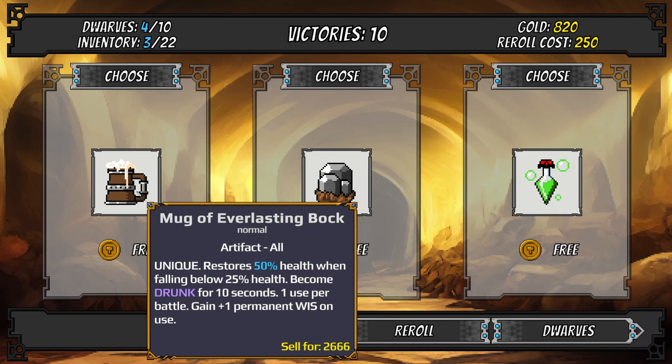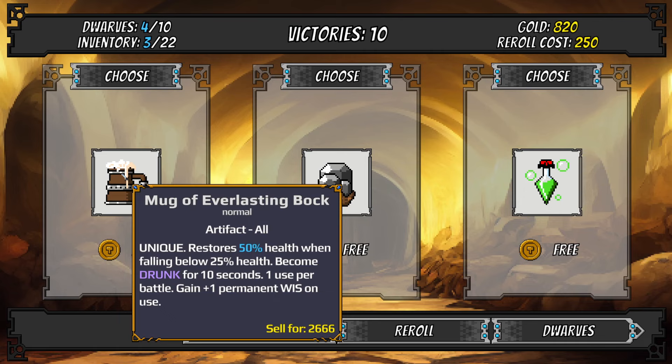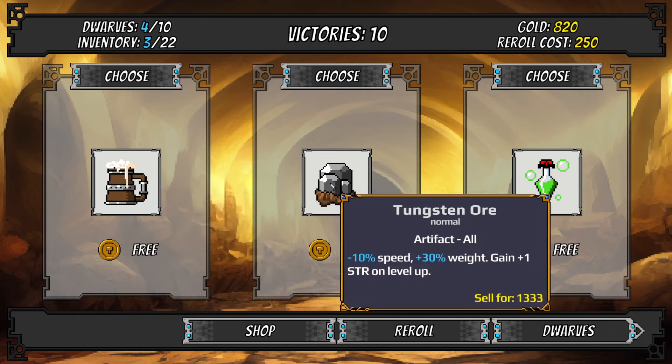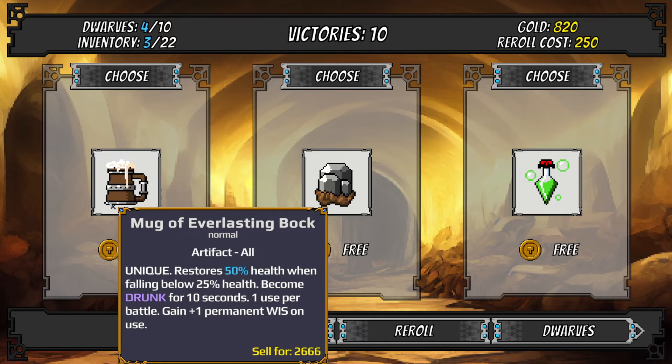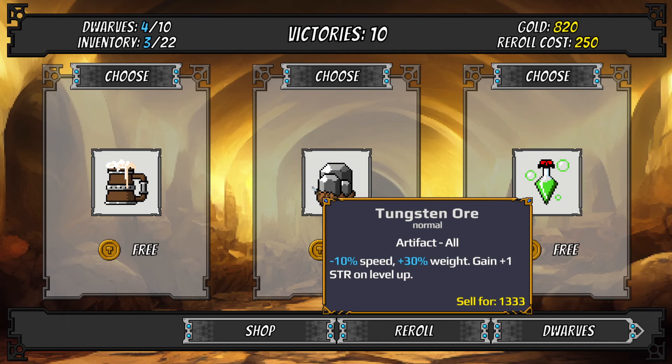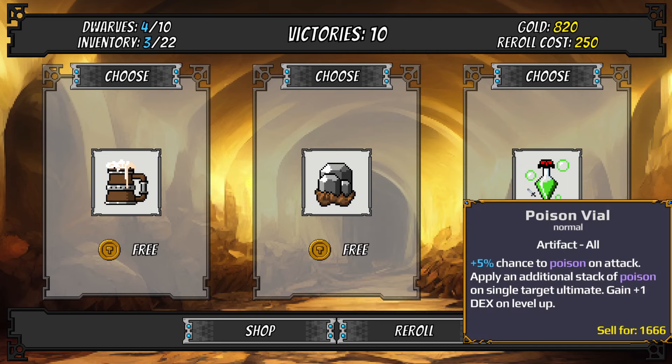We got some shoulders as loot and now have a free upgrade choice — three artifact options. First: Mug of Everlasting Book — unique, restores 50% health when falling below 25%, becomes drunk for 10 seconds, gain plus one permanent wisdom on use, one use per battle. Second: Tungsten Ore — minus 10% speed, plus 30% weight, gain plus one strength on level up. Third: Poison Vial — 5% chance to poison on attack, additional poison stack on single target ultimate, gain plus one dex on level up.